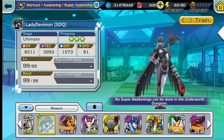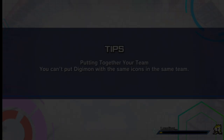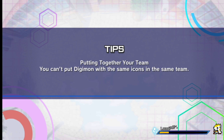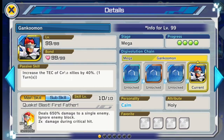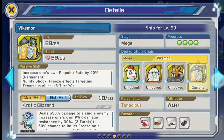Next is Rapidmon, which I don't have yet — you can still get it using tickets if you're lucky. Looking it up: Rapidmon allows you to reduce cool time after using a skill by 70%, three times.